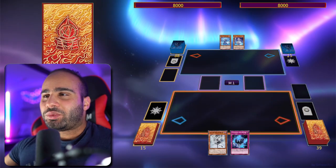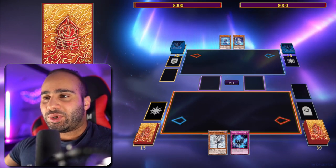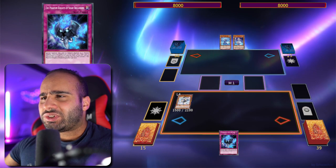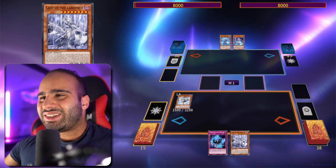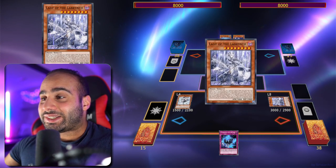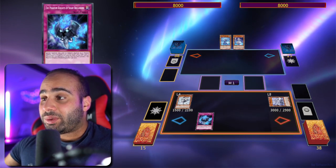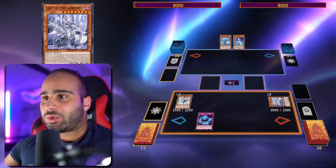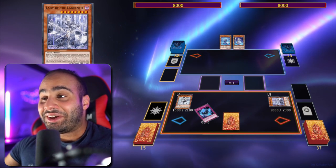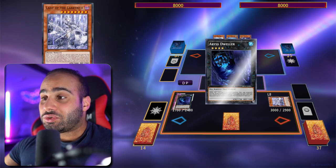Combo number two is when we start getting into nasty territory, because now we're doing things on turn one. I have Ariana with Sheetrig and Dean. I'm going to search the Lady of the Labyrinth, then special summon it because I used the effect of a Labyrinth monster or a normal trap card this turn. Then use Sheetrig and Dean right away — since I don't have any traps in my grave, the Lady of the Labyrinth triggers to get me any trap card. D-Barrier is not too bad.